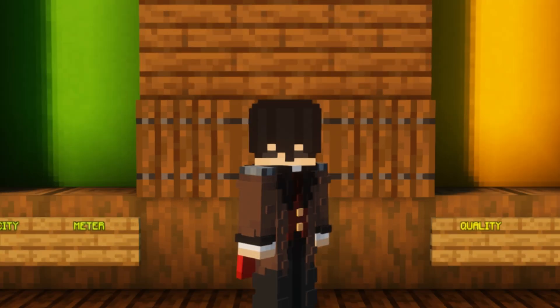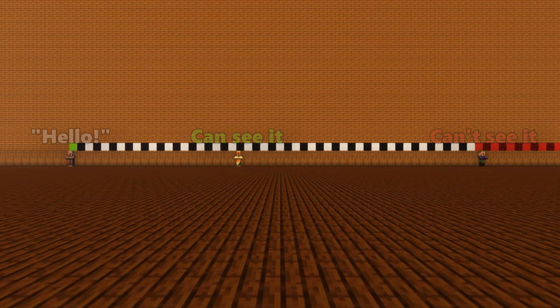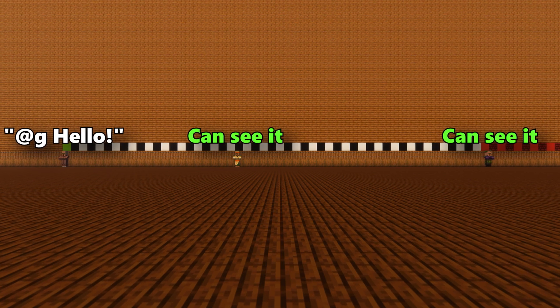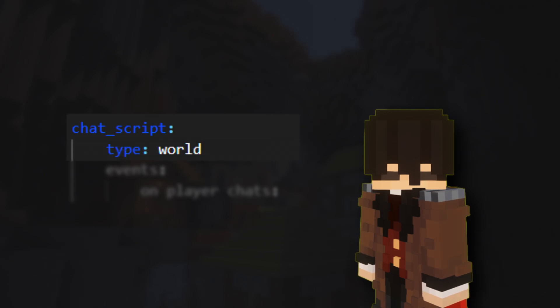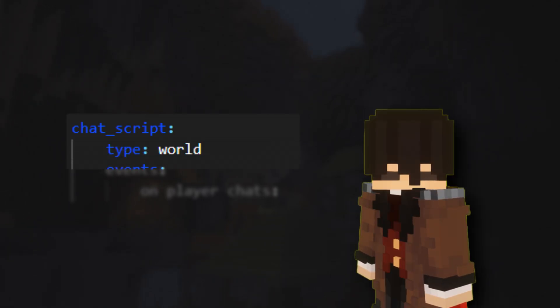The plan here is to have two ways to send messages in chat. If you just say something, it will be sent to anyone within a 50 block radius. If your message starts with @g, it means it is global, and it will be sent to everyone online. The first few lines tell the script its name, what is its type — we'll see a few different ones soon — and since it's a world script, when it should activate.